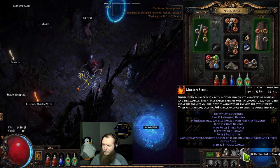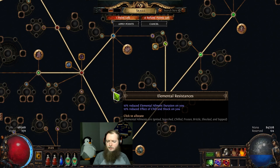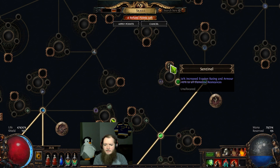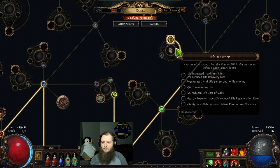Now we find out — can you use Molten Strike with a claw? Looks like it, yup. No more Leap Slam though. 10% reduced effect of chill and shock on you, shows Static Blows. My vault was really easy thanks to my new fancy claw. Bubble accuracy, all-res into Sentinel — that's 10 all-res, that's a solid node. Sentinel is a life mastery.